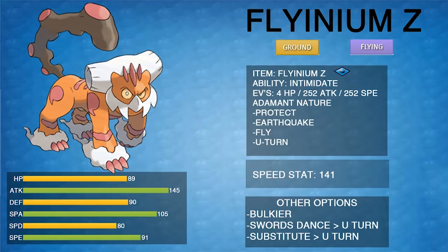Set one is probably the most basic: Flying Z, with Protect, Earthquake, Fly, and U-turn, max Attack, max Speed, Adamant nature, 4 HP. Ability is Intimidate — that's the only ability on the Therian form; the base form has a hidden ability but not Therian. How do you use it? It's primarily a bulky nuke. You abuse Intimidate and the Fly plus Earthquake coverage, which is great because things that resist Flying — Electric, Rock, Steel — are all weak to Ground.